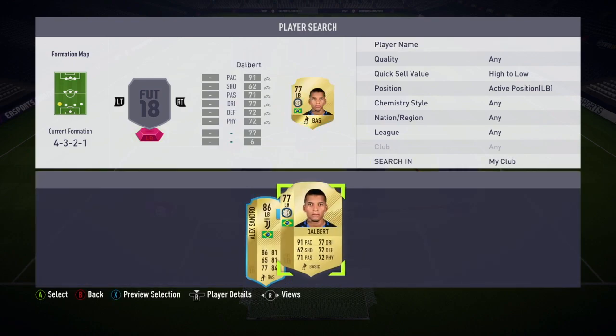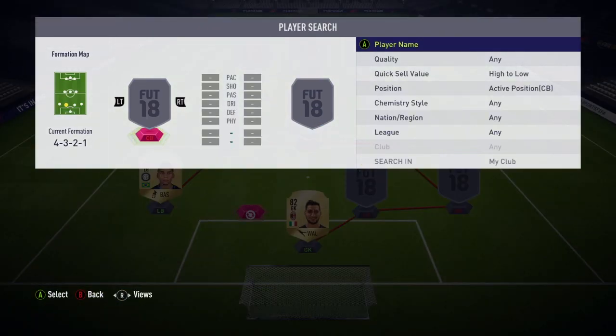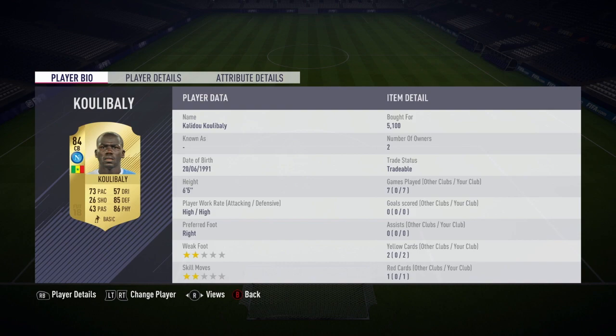At left back we have Dalbert. He's a very quick, pacey left back with good dribbling, and I think he's proper good for his price of 750 coins.